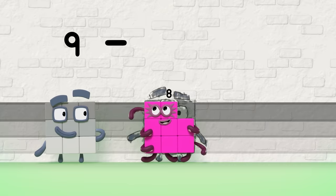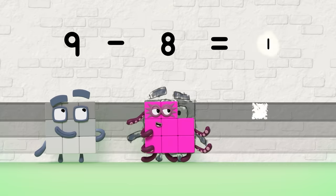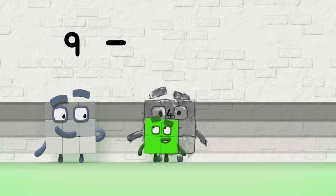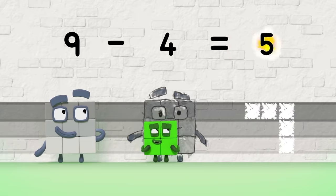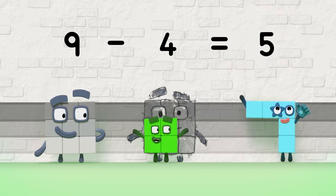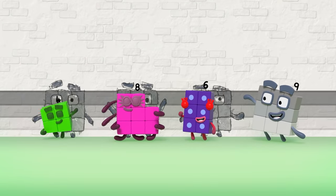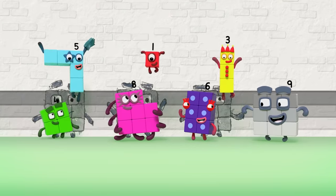Nine minus eight equals one — that's the difference, one. Nine minus four equals five — that's the difference, five. So make up the difference and everyone will see what the difference is between you and me.